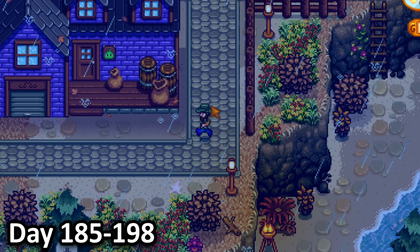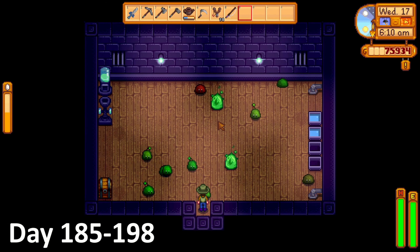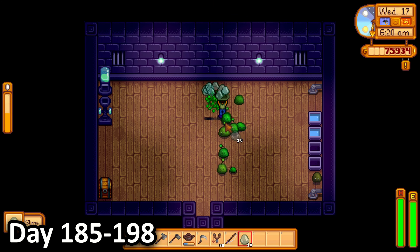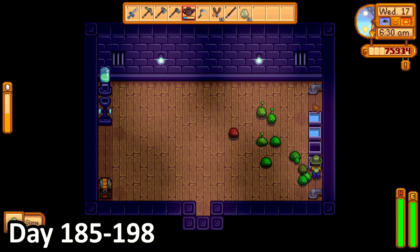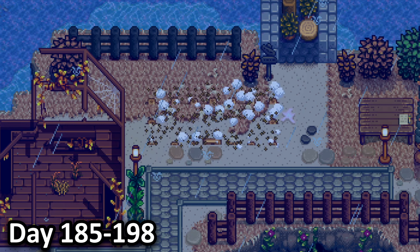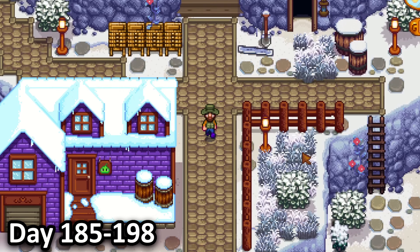In the morning of day 185, I had two massive things that I wanted to achieve over some time. One, I wanted to craft a bunch of slime egg presses and slime incubators, as well as decorate the slime hutch as best as I could. And two, build up a shed to store all of my things, as I was getting a little unorganised with my thousands upon thousands of items. I was also going to colour code and sign organise the shed. So I ordered my building and got going.